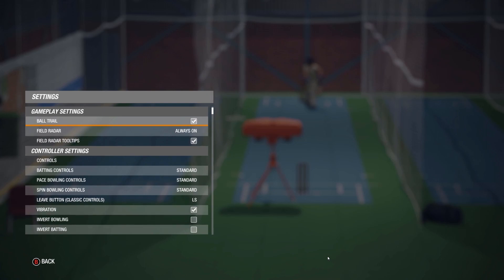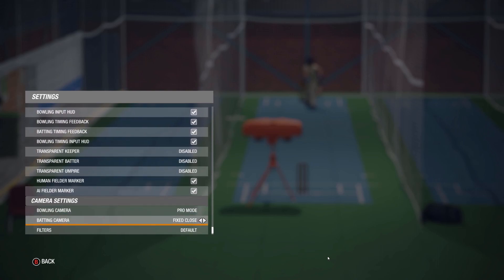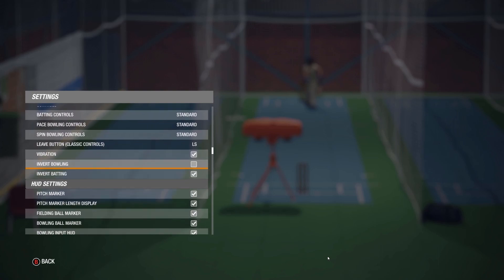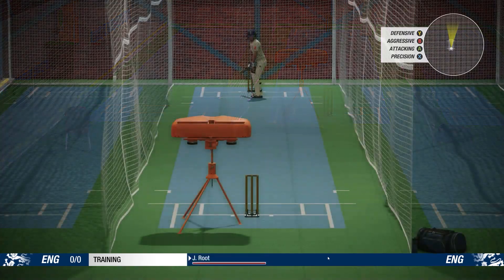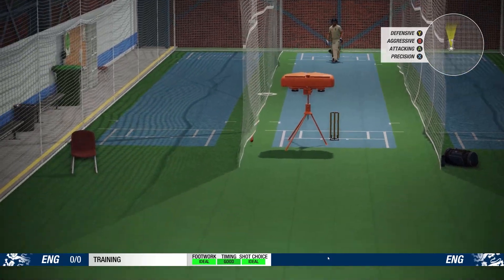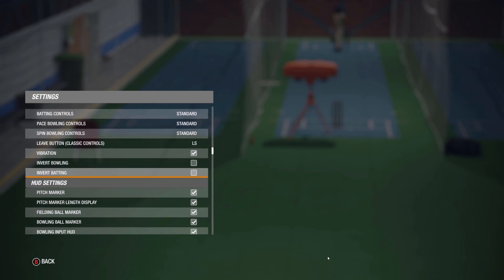Let me try one more setting here - can I change the field radar? You've got a bunch of filters here as well. Let's leave it as default for now; we can test those out in a different video. Let's invert the batting here and see if that makes a difference. As you can see it's just changed up and down but it hasn't actually changed the mini map, so I'm going to take that back.